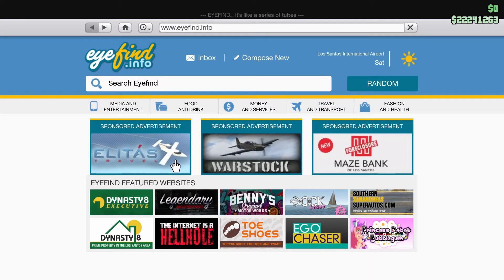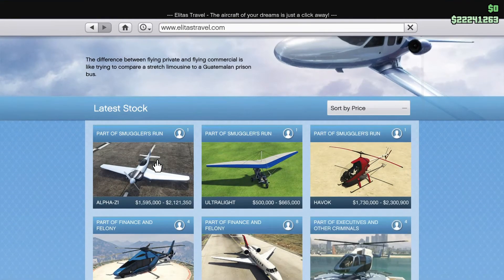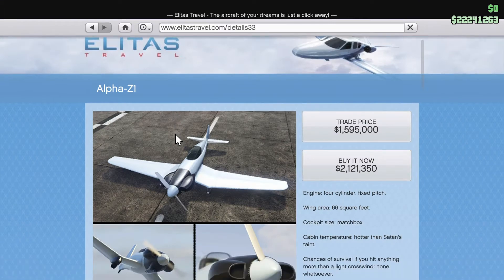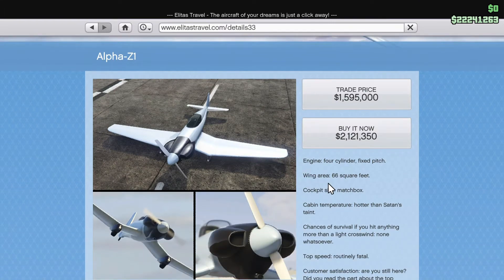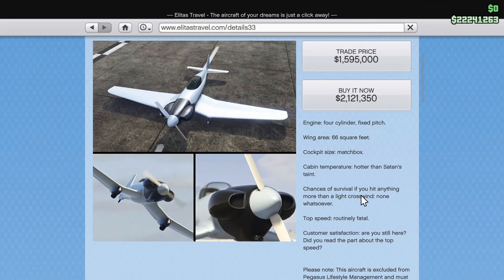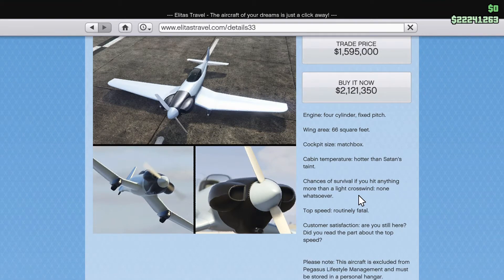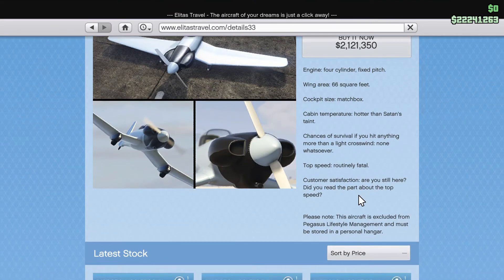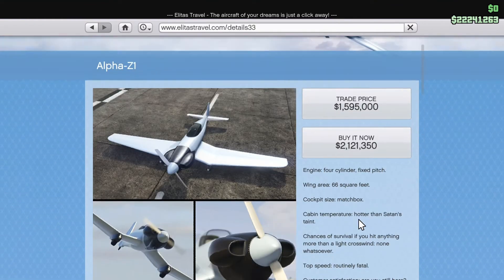I did end up buying three of the four that are on Warstock. There are also some small copters and a regular plane on this page - so there are about three other aircrafts on here. This is the Alpha Z-1, with a price tag of two million, one hundred twenty-one thousand, three hundred fifty dollars - the trade price is one million, five hundred ninety-five thousand. This one does not have bombs and it does seem to be faster, so I don't think I'm gonna purchase this one.